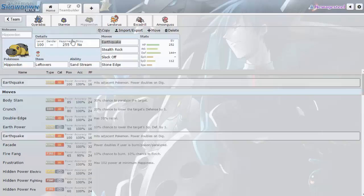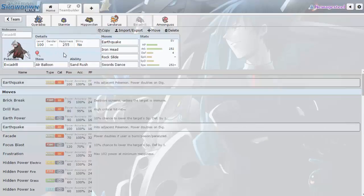Hippowdon has the standard Earthquake, Stealth Rock, Slack Off, Stone Edge — all that good stuff with Sand Stream. To pair with Hippowdon I wanted Excadrill — a nice SD Sand Rush Excadrill as another sweeper that can punch a hole in the opponent's team while Gyarados sits back toward the end. Honestly these five function as a team whereas Gyarados doesn't really do anything with them — it just waits to take on the rest at the end on its own.